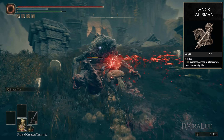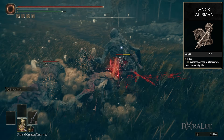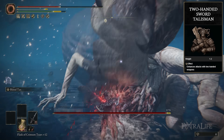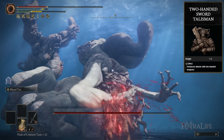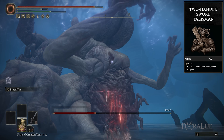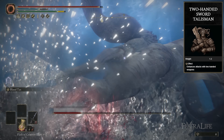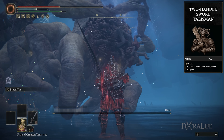You might consider using the Lance Talisman when playing on horseback — it's very good for further boosting your damage. You might also consider the Axe Talisman on horseback. Another talisman option is the Two-Handed Sword Talisman, which increases the damage of everything you do except Blood Tax, and it also does not boost damage on horseback. So if you're planning on fighting on horseback, swap out Two-Handed Sword Talisman for Lance Talisman or something else. The reason I don't really use it in this build is because I find myself using Blood Tax far more than regular attacks, since it heals me and triggers blood loss so fast.